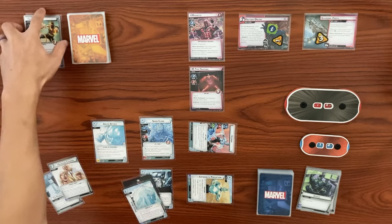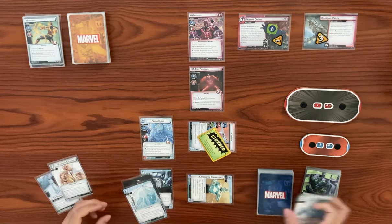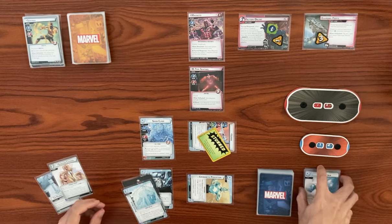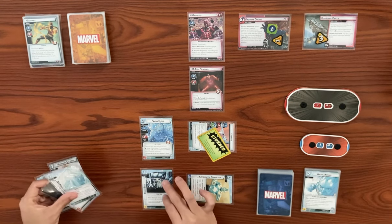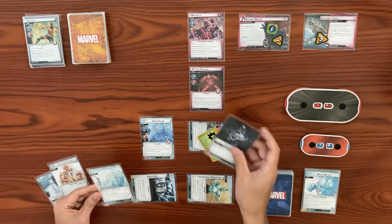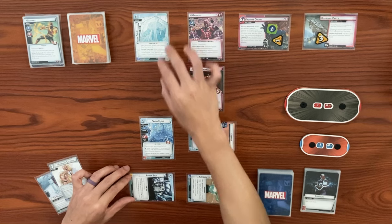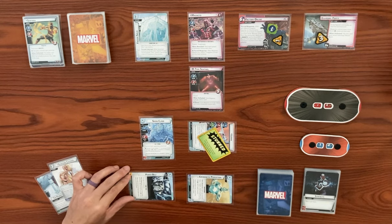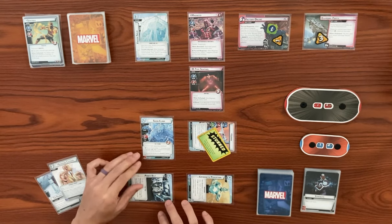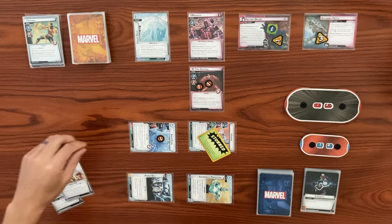That will resolve our arctic attack. Then we're going to exhaust power belt to generate a wild resource for an ice card — two more resources plus a double — so we can play frozen solid, attach to an enemy and give it to Magneto. Next time he will activate, we discard frozen solid instead, then attach a set-aside copy of frostbite to that enemy. Snow Clone is going to swing for two at the M-type sentinel, and he'll take a consequential damage. That's going to end our turn.